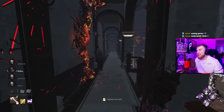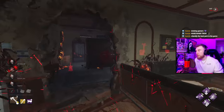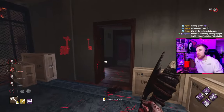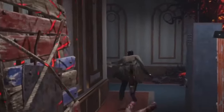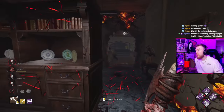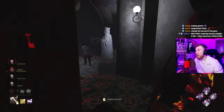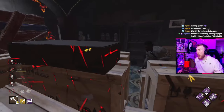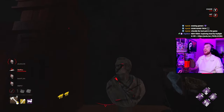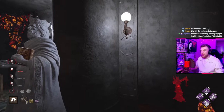Good dodge - he's upstairs right now, which is not his proudest moment. He's looking for hatch honestly, but I'm not even gonna say anything because I could still lose this. Good dead hard - strong. He's not going downstairs yet. Where are you heading? He was not expecting that - I've had such a good game, I'm very happy.